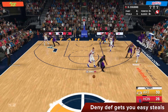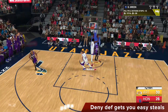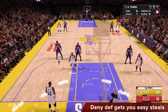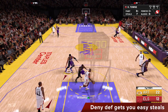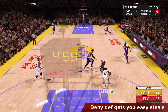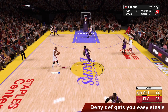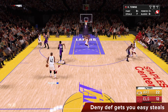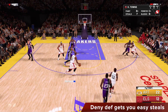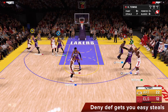Deny defense makes it difficult for any passes to be made while being pressured because the defender is so close to their matchup. For example, I'm Carl Anthony Towns and I'm supposed to be guarding Horford, but instead I pressure the handler. Because everyone is being guarded closely, the only option is to pass to Horford — a big man who can't handle the ball on the perimeter. Now he passes to Horford, which is what we want, and because we're playing deny defense the CPU gets the steal.